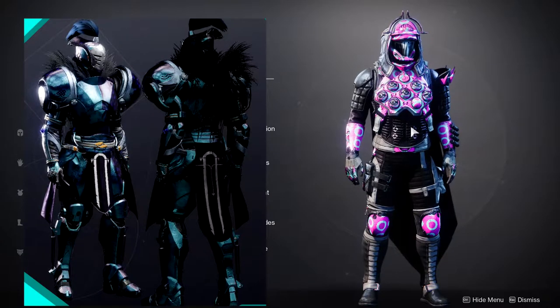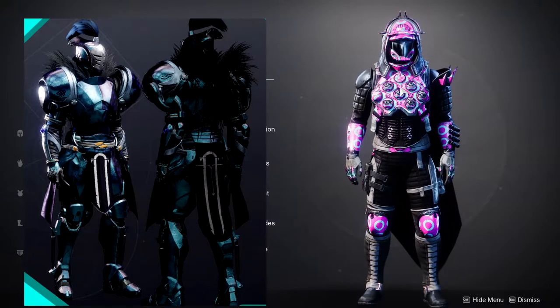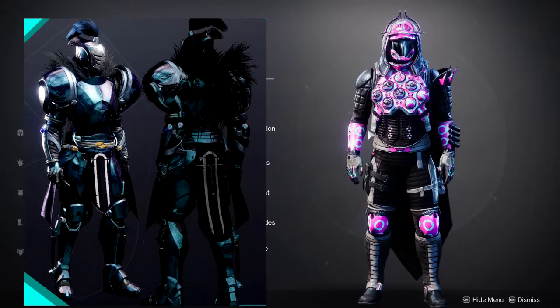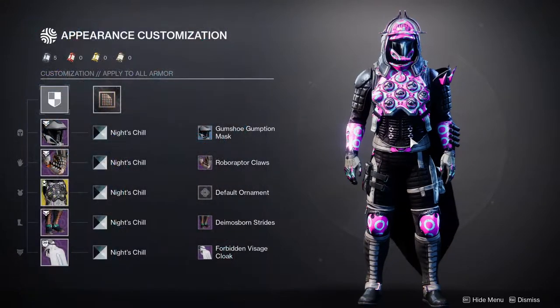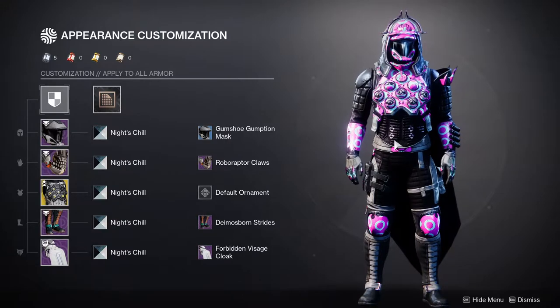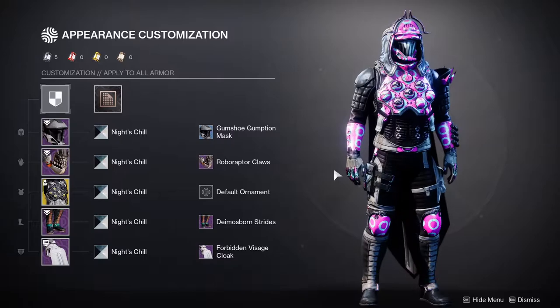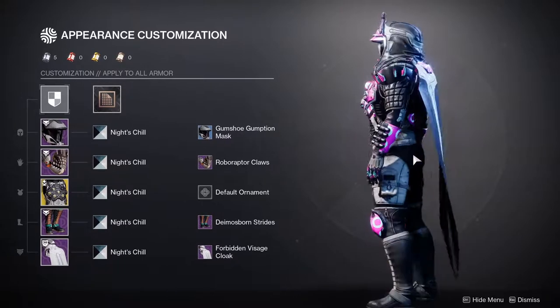Essentially you get this really cool purple, or this really cool pink, with turquoise circles. I personally love that combination — I love those two colors. So when I saw this, to be quite honest, I didn't even know this was a thing.